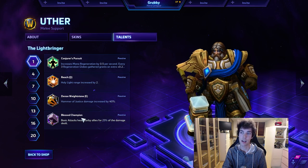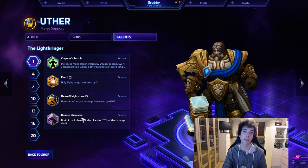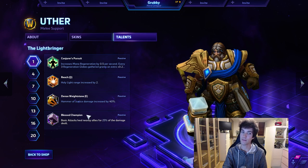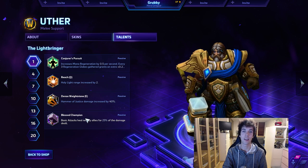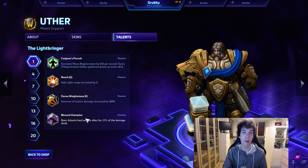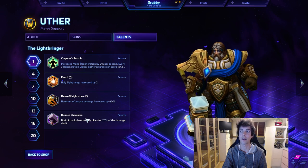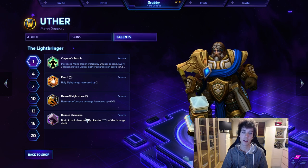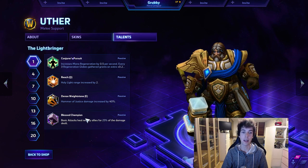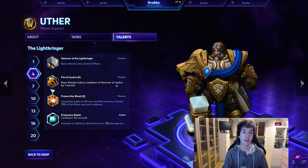Blessed Champion increases healing from basic attacks, but your attack speed is not very high as Uther compared to melee assassins or ranged damage dealers. You're not as tanky as a Stitches and you're not attacking very fast. Basic attacks are an important part of Uther's kit for finishing people off, but healing nearby allies for 40 when you hit someone for 150-160 is not great enough to justify this talent choice.